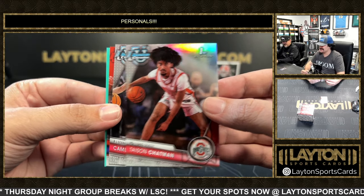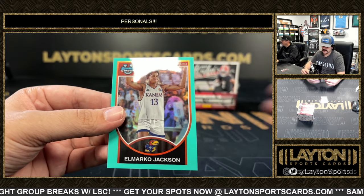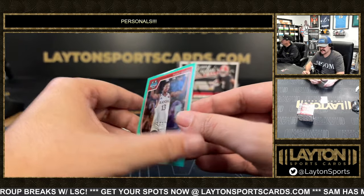There's a Tyson Chapman first refractor. Cameron Brink. Steel Venters. And that will be Elmarco Jackson for Kansas on the throwback to 150.